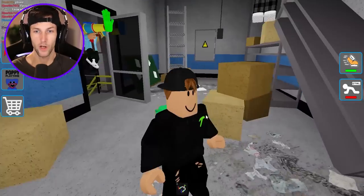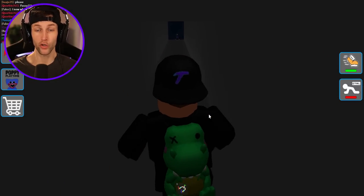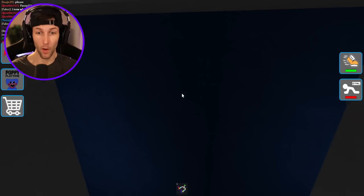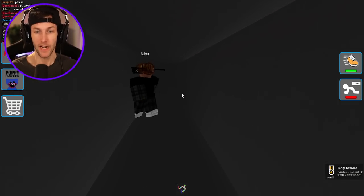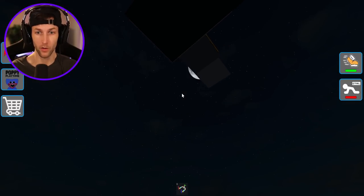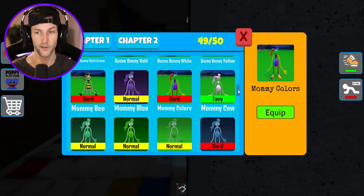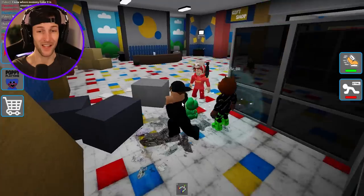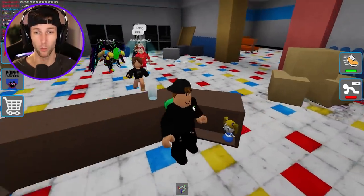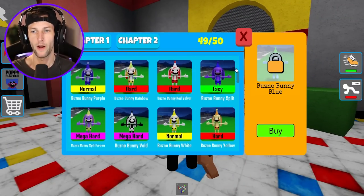Is she really in here? I thought that we covered everything in here. Now we're going to go in the vent. There's another secret, bro. I would have never found that - you were a legend, a literal legend, and I like your big glasses. And then I fell out of the map. I would have never found that - there was a secret vent entrance. Mommy Colors! Now the last one is Bunzo Bunny Blue, but that's like an easy one to get. I think we should just stop at 49.